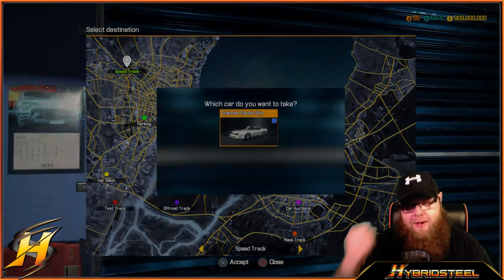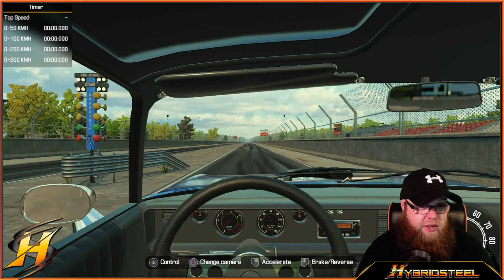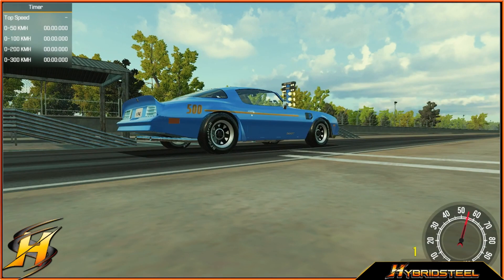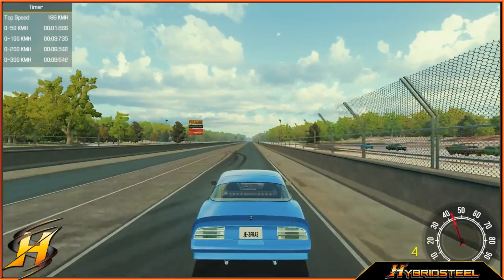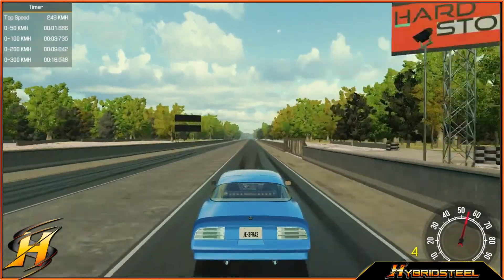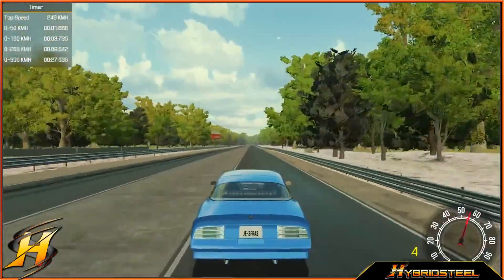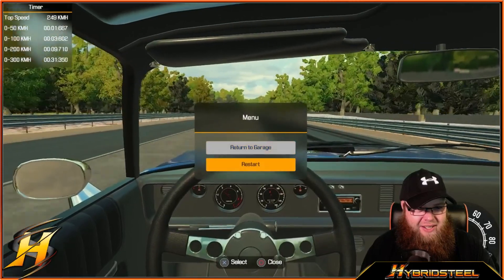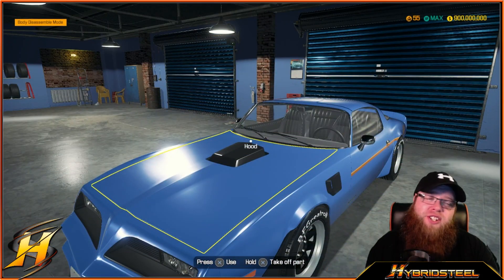We are here on the stretch — this looks familiar, we did this in the last car which was the Dodge Charger. We're going to drive until the finish line to see the top speed. It's picking up — 0 to 50 kilometers an hour in 1.6 seconds, 0 to 100 in 3.6, 0 to 200 in 9.7. She's topping out at 248, 249 — not going to hit 300. Not bad: 249 kilometers an hour.